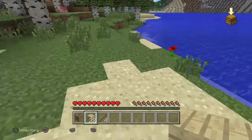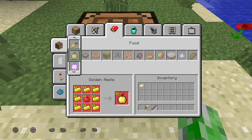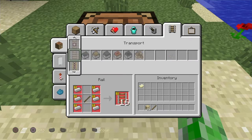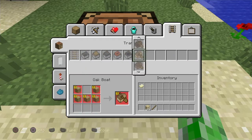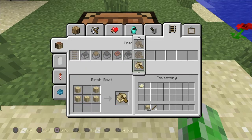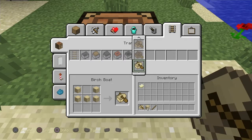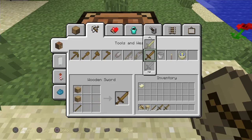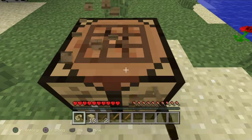Now what we're gonna have to do is use the crafting table and make some sticks. Can I make a boat? I don't know.